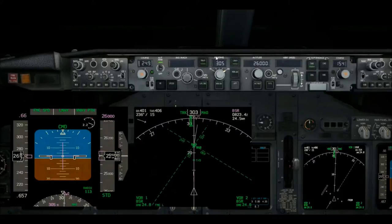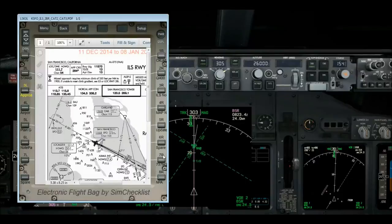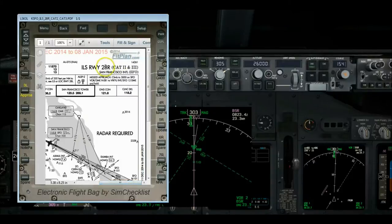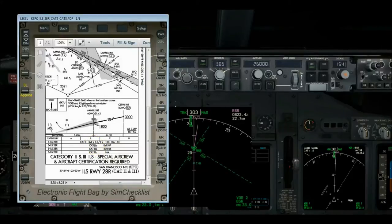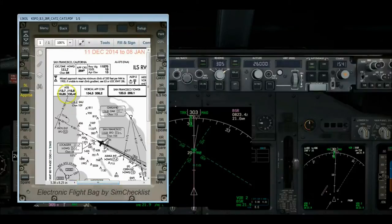We've got about 15 miles to go, so let's call up the electronic flight bag. This is going to be an ILS to runway 28 right, CAT 3. For CAT 3 we've got 113 feet radar altitude, 1200 RVR required for visibility. The frequency is 111.7 and the inbound course is 284. Because the FSX and my FMS database are a little mismatched, I'm going to use 283 for the inbound course to get it to work correctly.